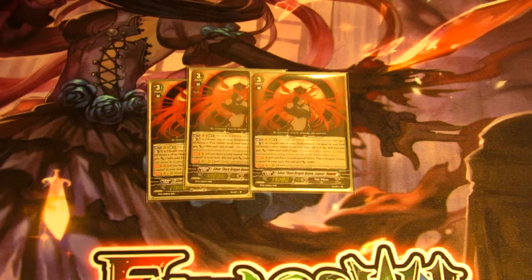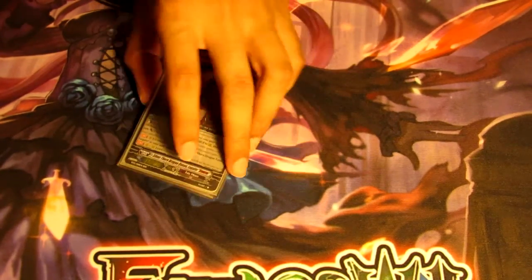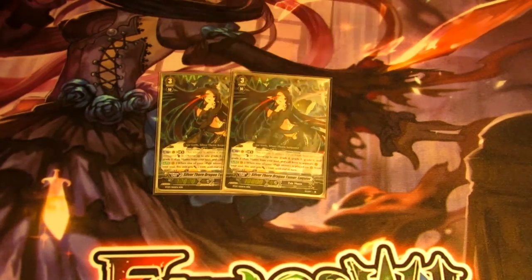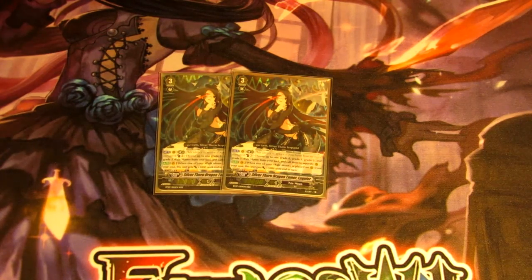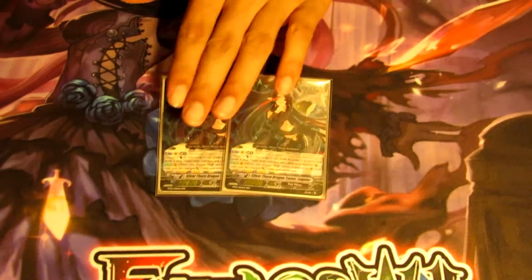Being a cross ride for normal Lukier definitely helps against certain matchups, especially since most decks don't run 12k attackers anymore — everyone's doing 16k columns, and that 13k base we can set up super easily is going to help. Lastly, we have two of the normal Lukier. Her skill is useful, but the main purpose is just to get her into the soul for the cross ride. Her skill is Counterblast three and choose a grade three, two, one, and grade zero Pale Moon from your soul and call them to rear guard.